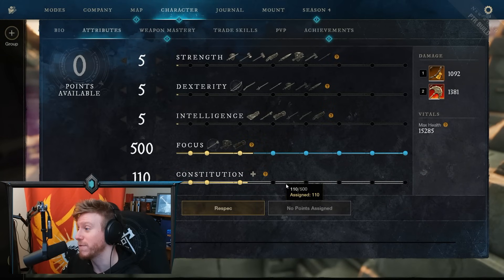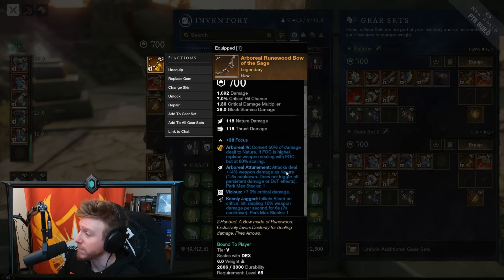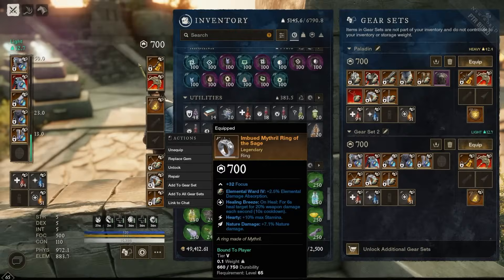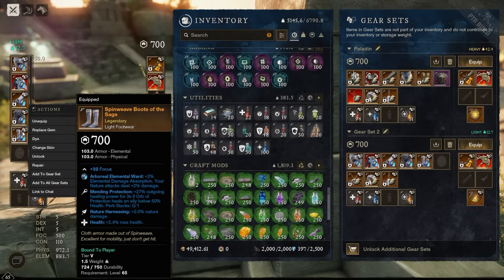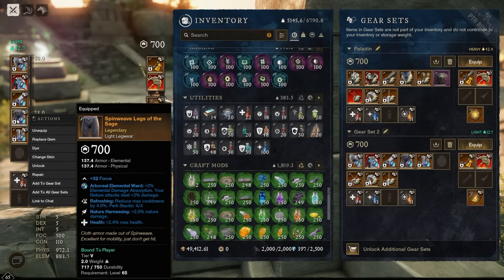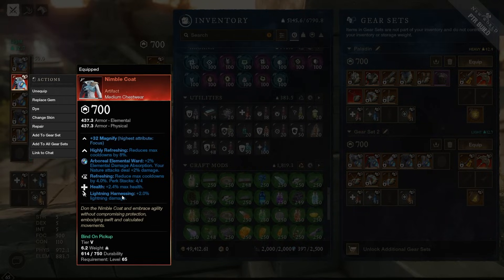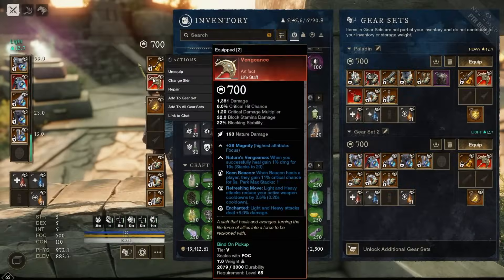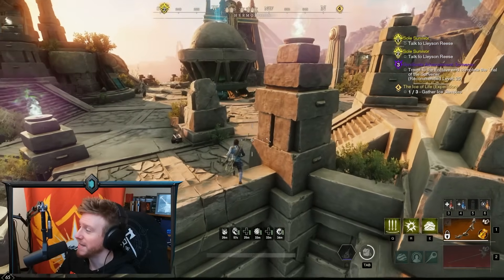This is a build that uses 500 Focus and 110 Constitution, featuring the Amber gem scaling. The bow scales 80% off Focus and has Arboreal Achievement, Vicious, and Keenly Jagged. We also have Vengeance for the 20% damage boost. On the ring we have nature damage, nature harnessing on multiple gear pieces for 2% nature damage each, plus a Rune Glass gem for additional nature damage. Stacking that up gives us 16–20% extra nature damage. Combined with the 20% from Vengeance, we'd be looking at up to 47% extra damage — potentially hitting the empower cap, but either way, great fun.